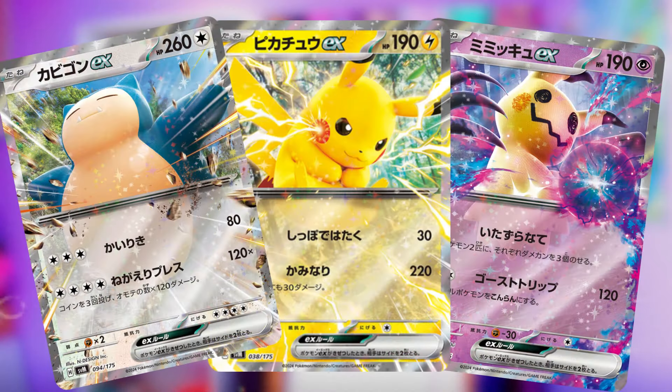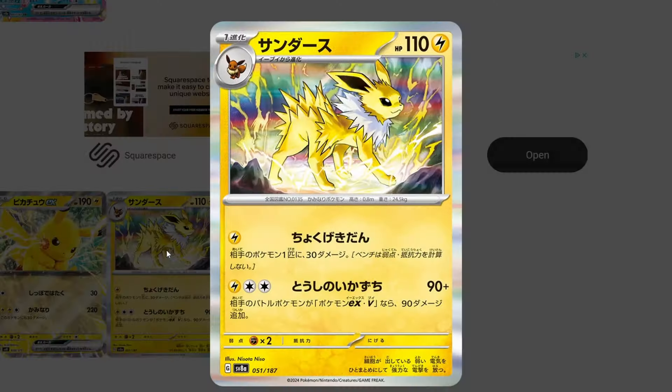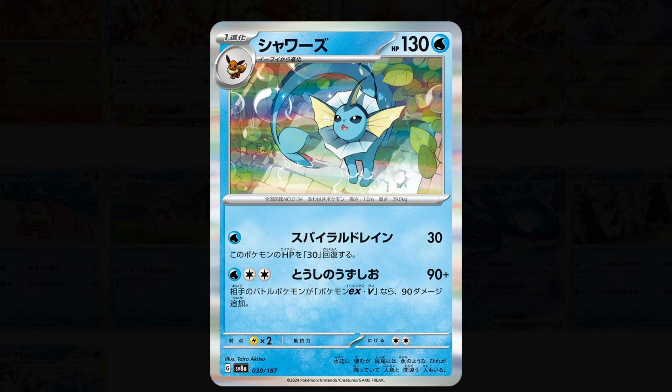Aside from the Eeveelutions, we also have Pikachu, Snorlax, and Mimikyu appearing as EX cards in the set, which I am personally really, really excited to see — I know those are fan favorites. Taking a look at the common and uncommon cards, we have a Jolteon and Vaporeon with a lovely little rainbow in the background, which again carries through that prism and crystal theme in the set.